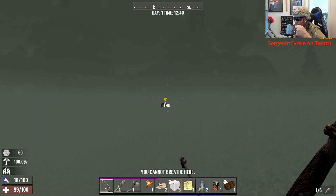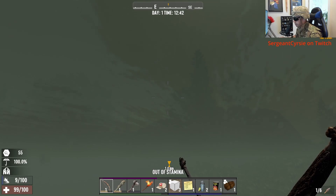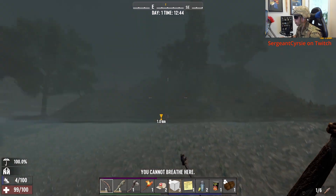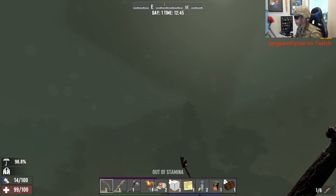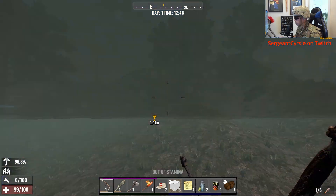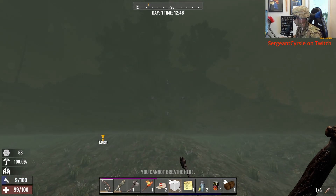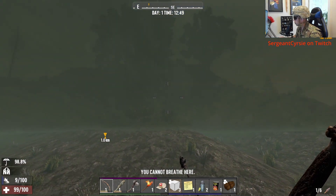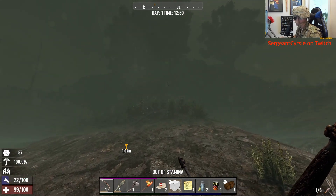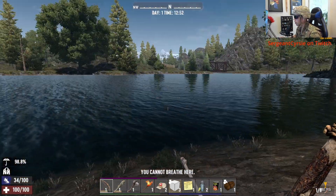We didn't mean to drown ourselves here. What's happening? Get up - out of stamina. Oh, I'm drowning - oh I am drowning. Oh my God, this might be the end of old Sarge right here. We can only come up for a little bit - no stamina. 58 seconds. Oh, that was a little more dangerous than I thought. Okay, that was serious.